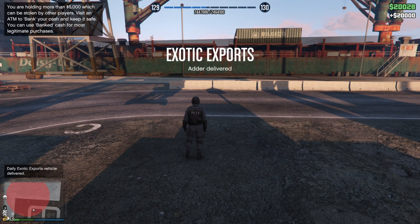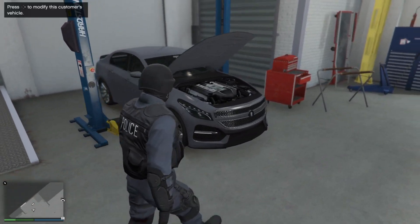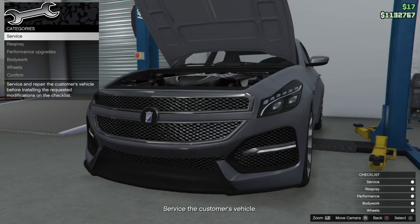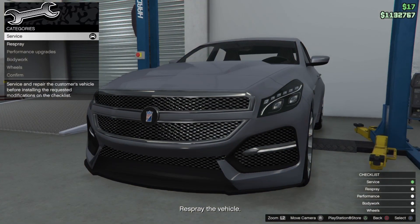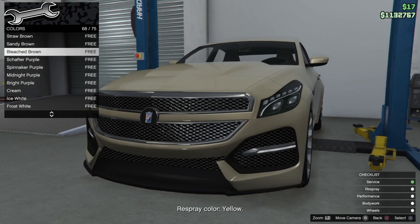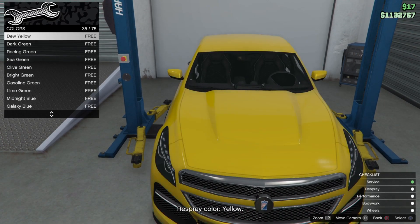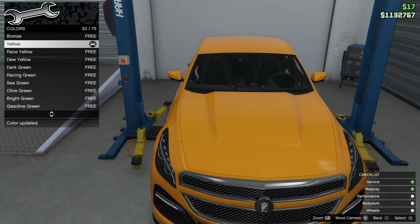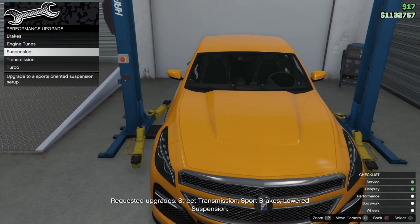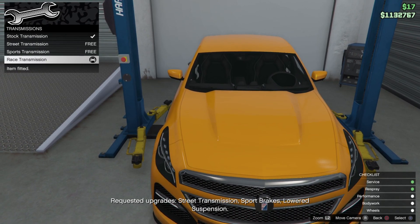For the next method, when you walk into your auto shop and look to your left, you'll see a car with its hood up. Go ahead and follow all the steps it's asking you to do. But here's the thing — there's a way to get even more money than you might have thought. It will give you directions, but if you go above and beyond with the upgrades...